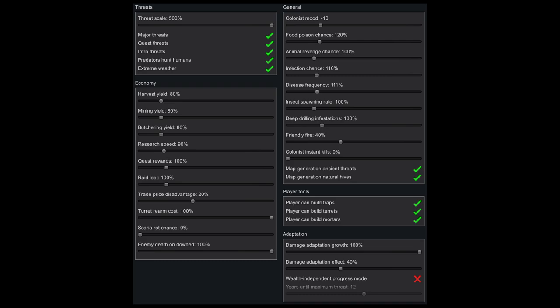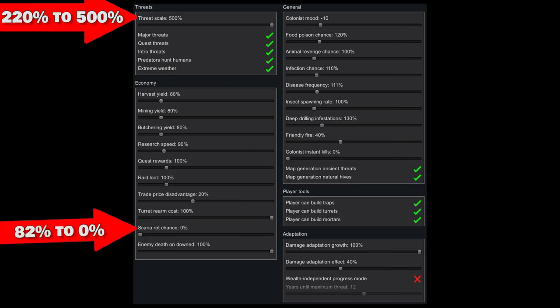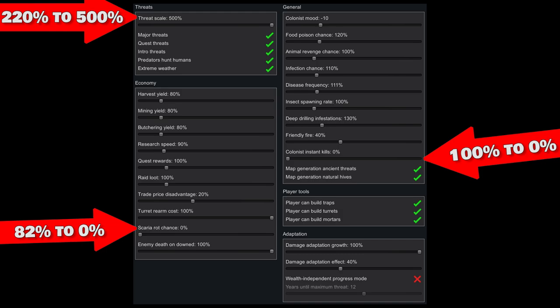Here's the difficulty we're going to play with. It's basically losing is fun, except we're cranking the threat scale up to 500%. We're lowering scarify rot down to zero so when we get manhunting animals we can skin them all. The final modification is colonists instant kill down to zero, so colonists cannot die from a random headshot and if they do get shot in the head we'll have time to bandage them up.